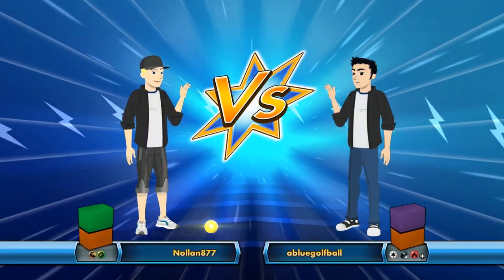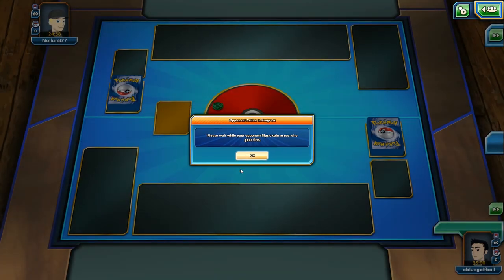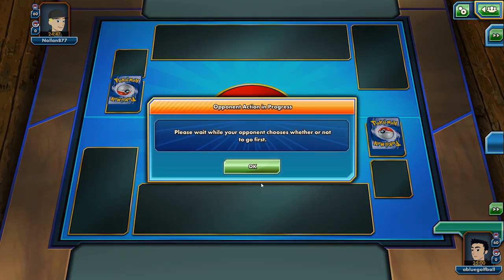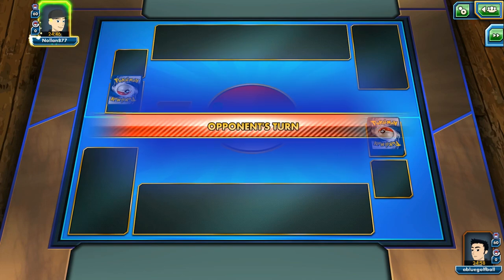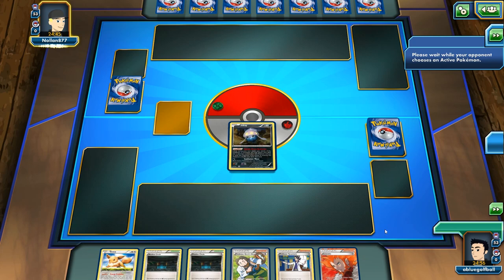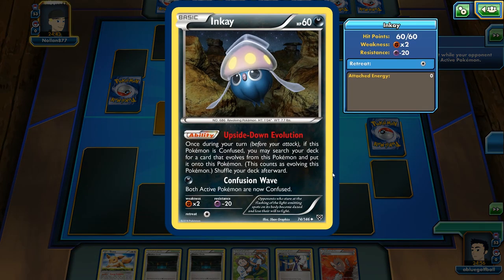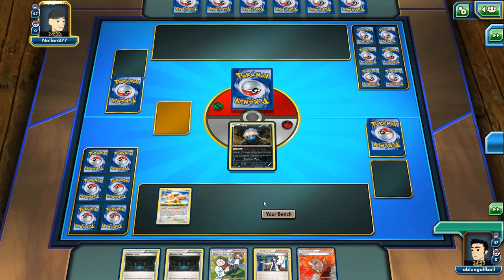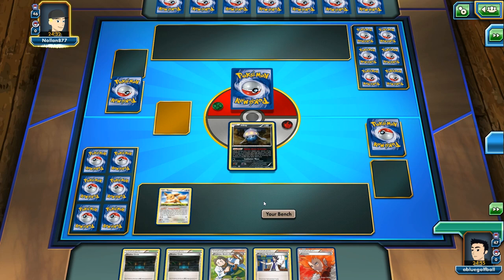Alright, looks like we'll be playing against Nolan877. My opponent has chosen heads and we'll be going first. We see a Grass Coin. We're going to start off with a Mulligan. We do get the Inkay here, and we also have an Eevee. We could potentially go for an Upside Down Evolution on turn two and try to pull off a Confusion Wave. Here is our Eevee — we'll play that down to the bench. My opponent is going to be going first.